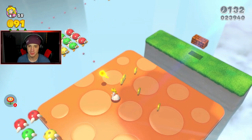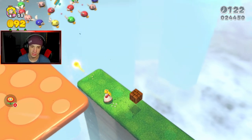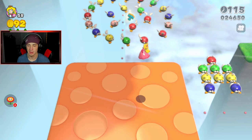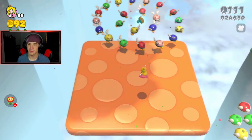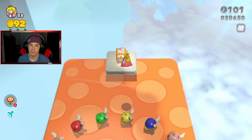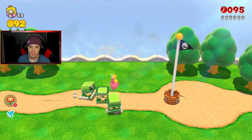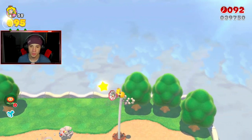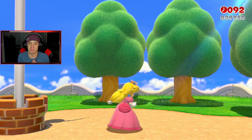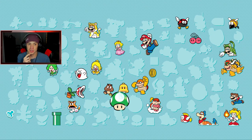Now all I need is the stamp. The stamp is over here — grab the fire flower too. I cannot believe I just did that with those parkour skills. Got the stamp, got to the top of the flagpole — 100% this place! You definitely need a cat suit to get up there normally. If you don't have Peach for the flutter jump, you need a cat suit. Luckily I was playing as Peach today — it worked out perfectly.